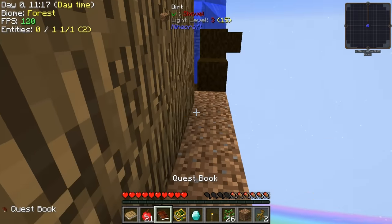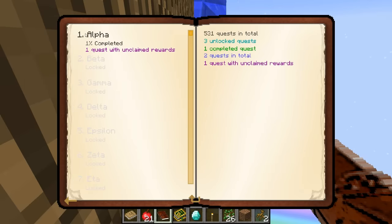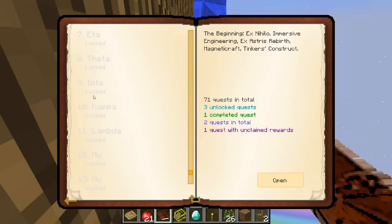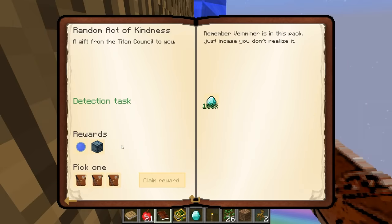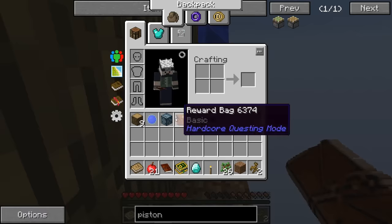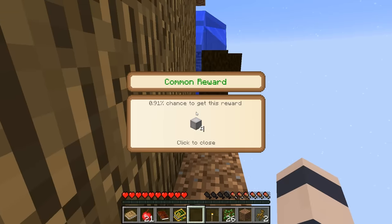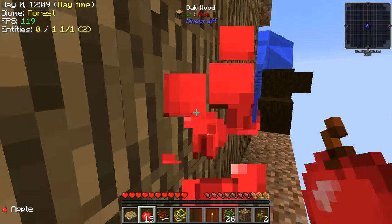Another cool thing about this as well is we have a quest book. It might actually be a little bit like the Crash Landing series I did a long time ago because of that. So this is going to help guide us through the pack. We've got our categories here — there's a whole bunch of them, 13 different categories. And then in each of these we have a quest tree. Starts us off with one done here, so that gives us a Chance Cube, a Water Florb, and a Reward Bag. Let's see what we get here. Oh! That's actually a really good reward. I'm surprised. That's like the best one I've ever gotten so far. Mostly they're garbage.